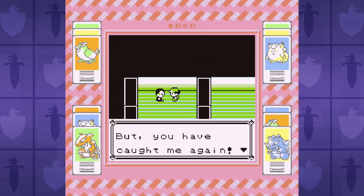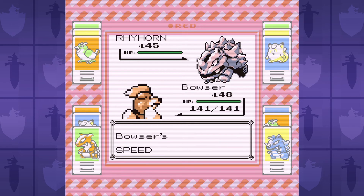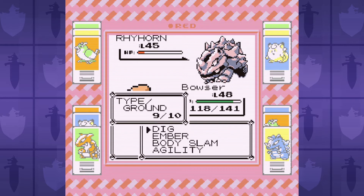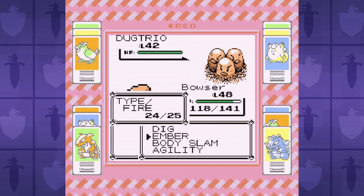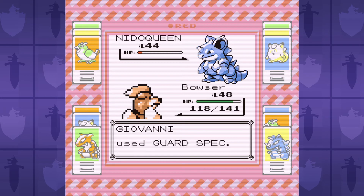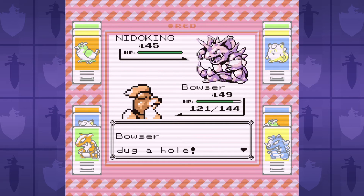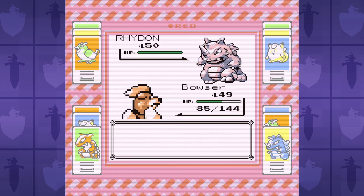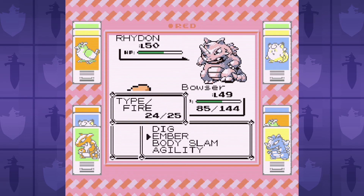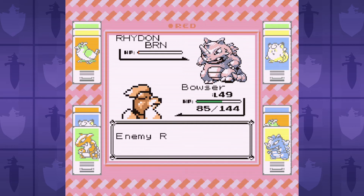Now it's time for the final gym battle with the Viridian City Gym Leader Giovanni. We go for Agility to make sure we outspeed the Dugtrio, which is the only real threat to our little baby Bowser. Dig does big damage to all of his Pokemon, although we go for Body Slam on Dugtrio, because it will go for Dig — and since we're faster it will dodge our Dig and knock us out in return. Once we get to Rhydon, Giovanni's AI makes him go for Fissure, but we're faster so it always fails. I finish off by spamming Ember just to style on Rhydon.